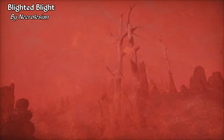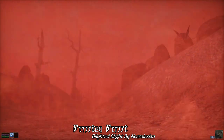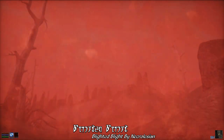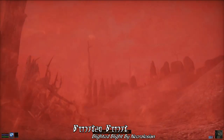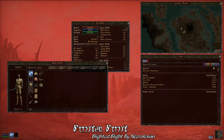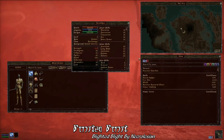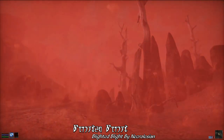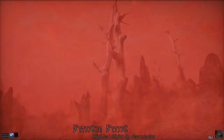Up next, we have Blighted Blight by Necrolysian. A simple mod, this uses MWC to make it so that there's a chance you'll catch a Blight Disease when out and about during a Blightstorm. There's a mod config menu where you can adjust the chance of catching Blight during a Blightstorm, with the default setting at 10%, and you could theoretically set that as high as 100% if you really wanted to. This is just another really immersive mod that makes Blightstorms a bit more dangerous, and if that's something you're into, you may want to check it out.